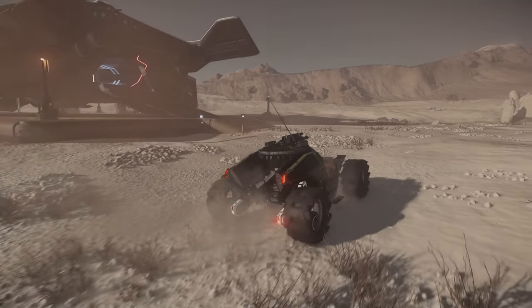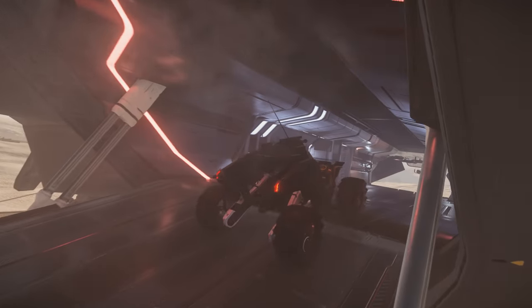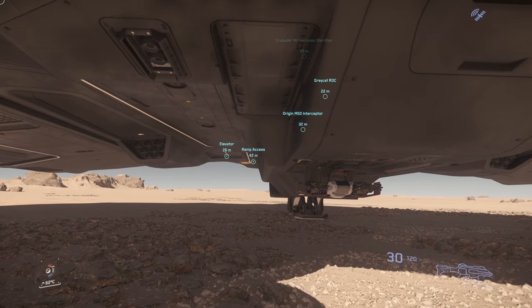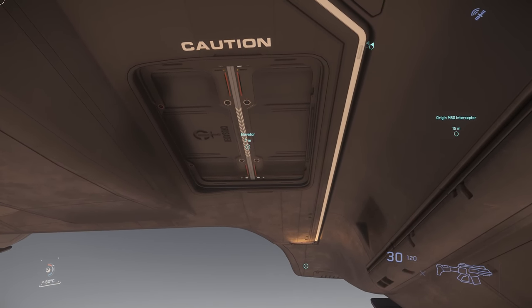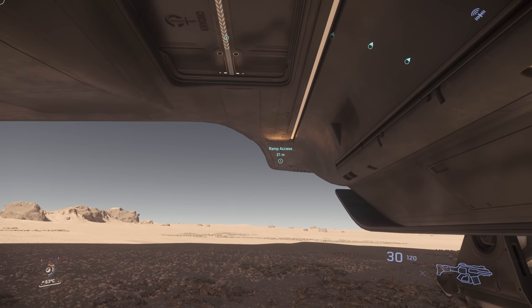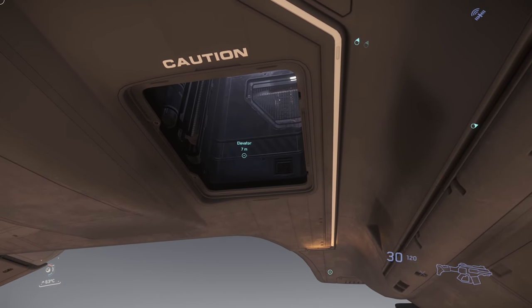There are three entry points into the M2 Hercules. Firstly, you could extend either the front or rear ramp and simply walk or drive up into the expansive cargo bay. Alternatively, there's that elevator, which can be called from beneath the ship and can take you between the surface, the cargo deck, or the crew deck. The elevator seems a little buggy in the current patch, meaning it arrives before the animation has fully played through.